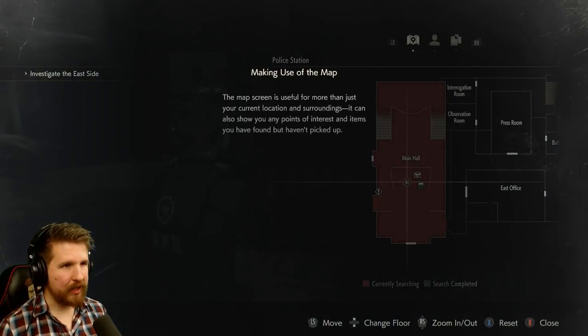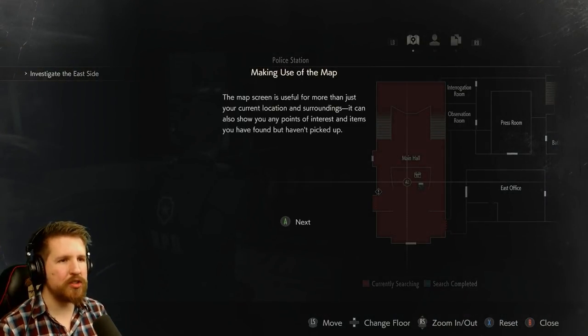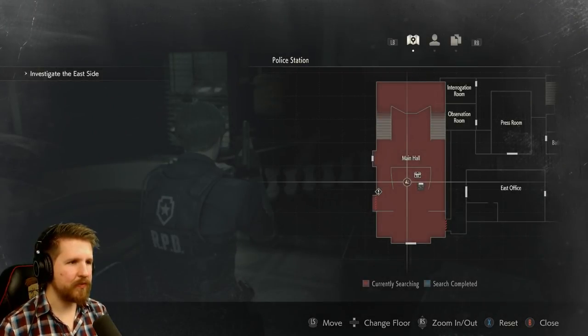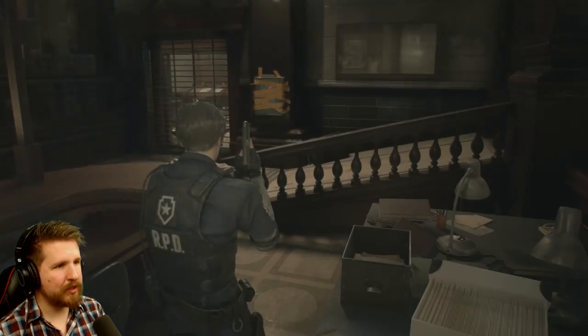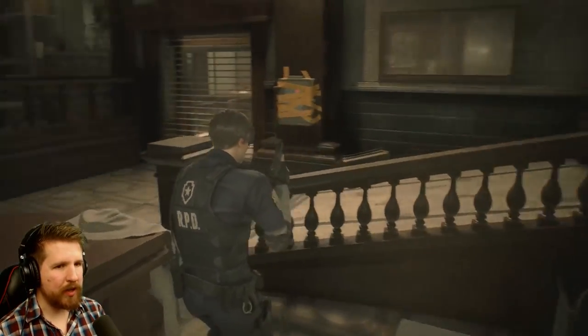We can view the map right here. The map screen is useful for more than just your current location and surroundings — it can also show you any points of interest and items you have found but haven't picked up. Nice, old school. I like it. So we're trying to go to the watchman's room, let's get over there.